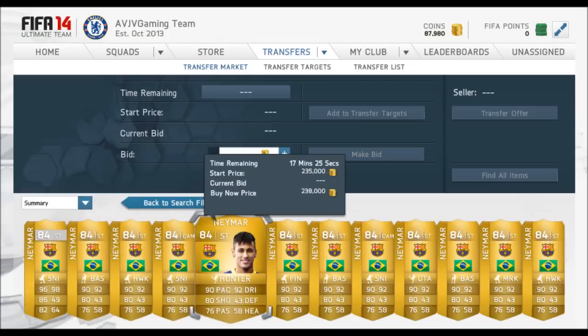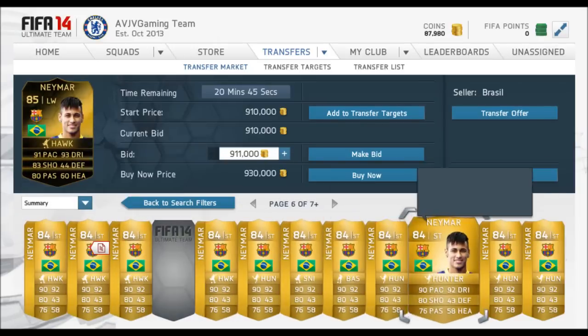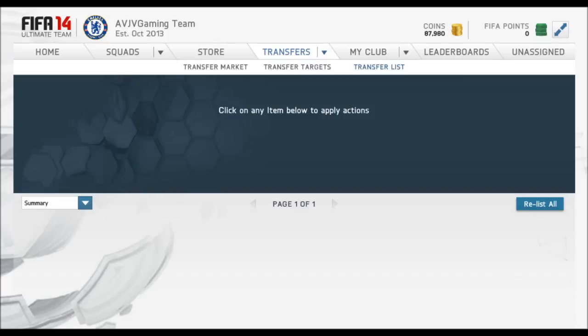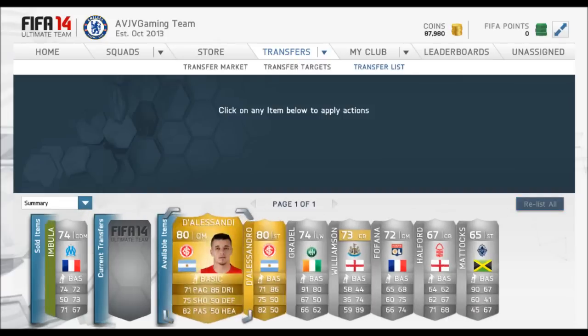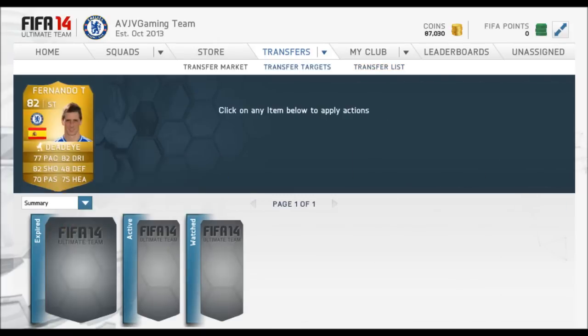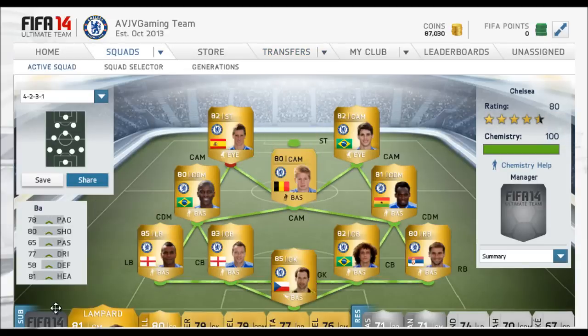Those were some tips. On Team of the Year players, if you pack them very early when they're released, try selling them as soon as you can because you can make a lot of money — I saw Thiago Silva going for 5 million as soon as he was released in packs. If you pack them later on, maybe hold on to them until after Team of the Year passes a week or two and their price might increase.